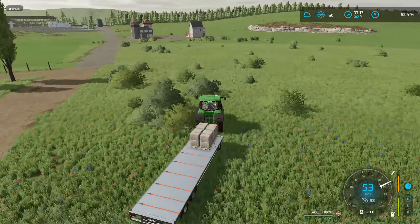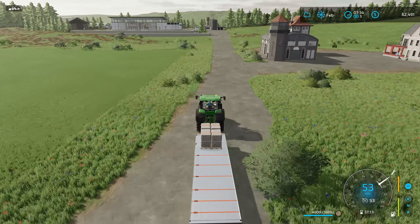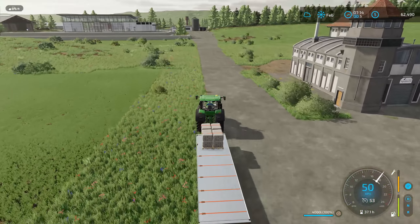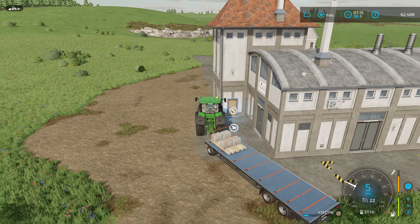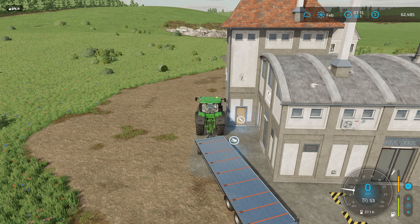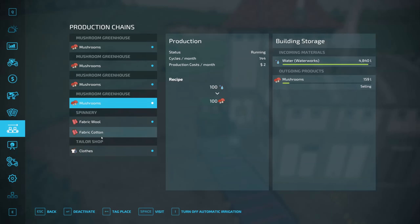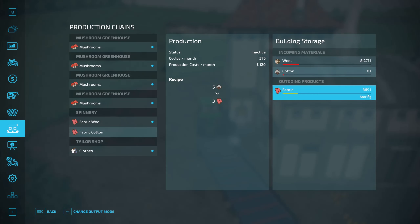Let's check that out. It seems silly to deliver when it's just next door. Okay, so if we jump into productions - change output - selling, distributing. That's what we want. So the fabric will go straight to the tailor shop and they'll produce clothes out of the fabric. Too easy.